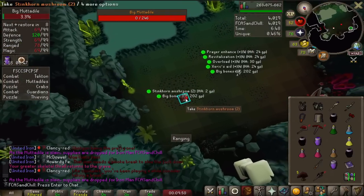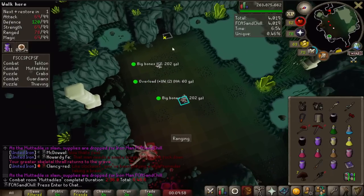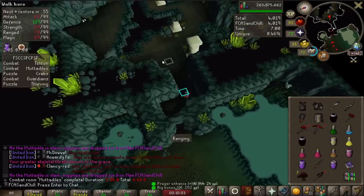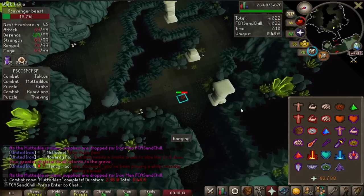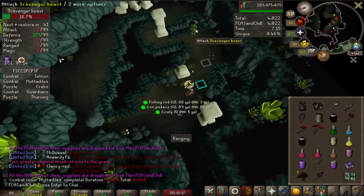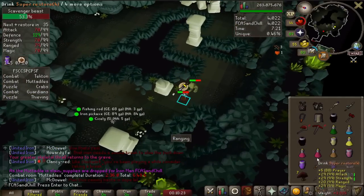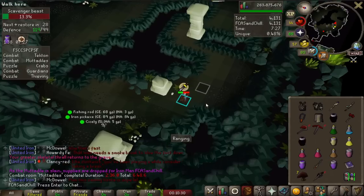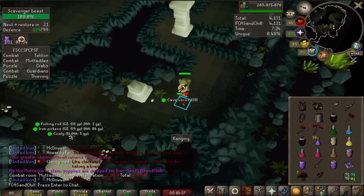I'm going to pick up some of these supplies — they drop a bunch of really good supplies here. I actually have four overloads total after the Tekton and Mutadile fight, so I'm going to drop a couple because I really only need one or two. I also want to kill this guy a bit as I run through — he drops some supplies you can use to make potions before the Olm fight. I'd like to get some Endarkened Juice since that's what lets you make the equivalent of the raid Saradomin Brews. There are setups where you don't have to make anything if you're an expert.